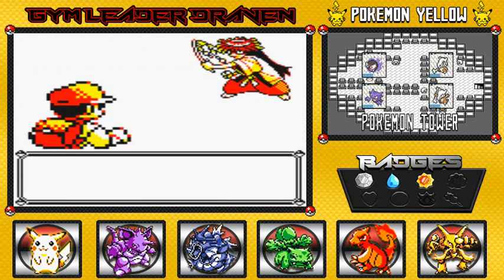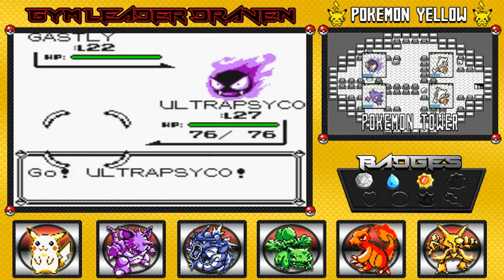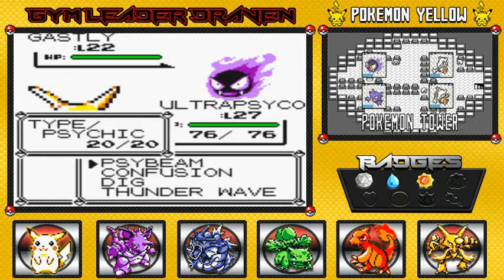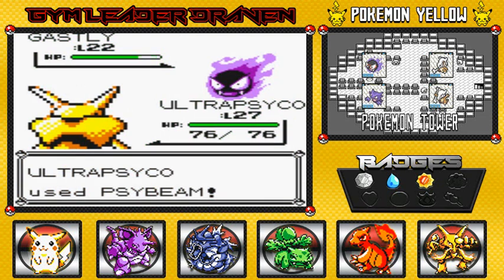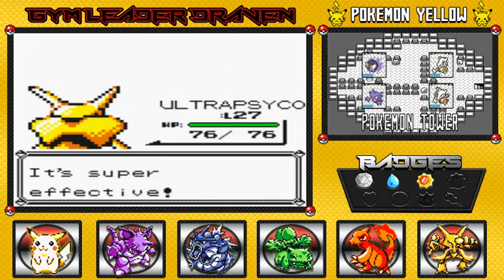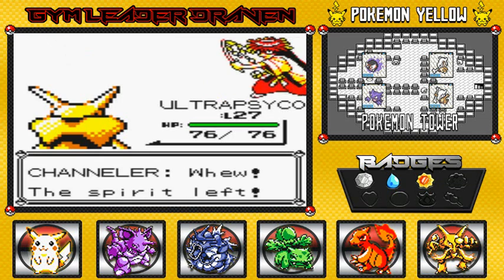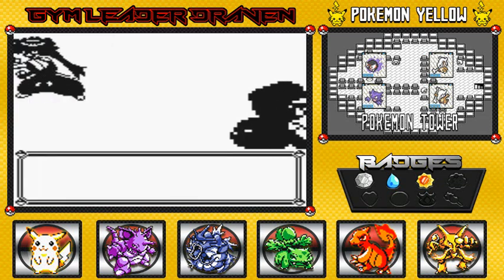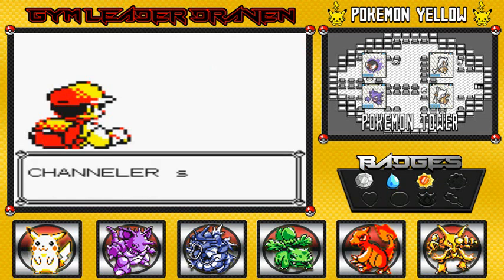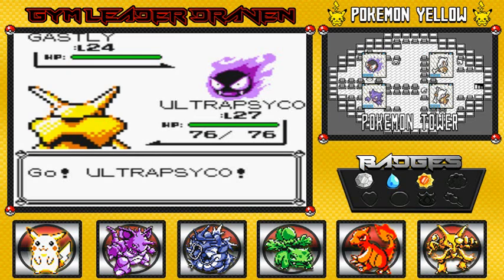Coming up against another Channeler, they send out Gastly again. Gastly, Haunter, and Gengar are also poison-type, which makes them weak against psychic-type Pokémon — even though they're supposed to be strong against psychic in the first place. In Generation One, the only ghost-type move I know of that actually works on these guys is Night Shade. So I'm just going to use Ultra Psycho throughout this whole area.